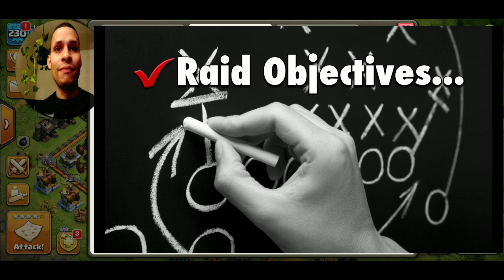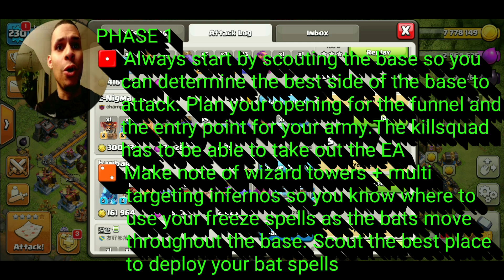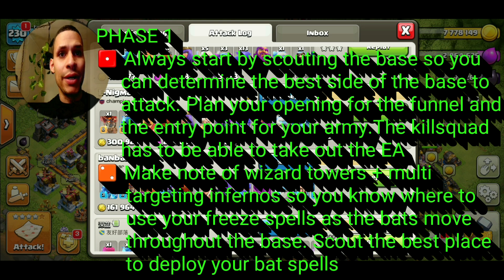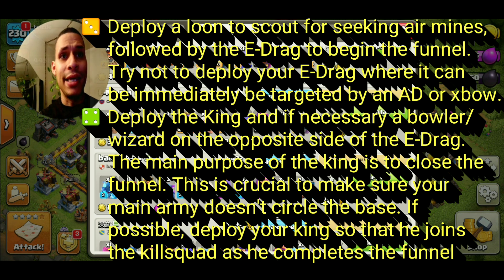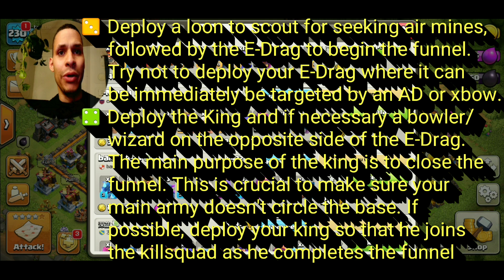Now for the raid objectives. Phase one, objective one: always start by scouting the base so you can determine the best side to attack and plan your opening for the funnel and entry point. The kill squad has to be able to take out the Eagle Artillery. Objective two: make note of where the Wizard Towers and multi-target Infernos are located so you can use your Freeze spells as the bats move throughout the base. Objective three: deploy a Loon to scout for any seeking air mines, follow up with the Electro Dragon to begin the funnel, and try to deploy your E-Drag where it cannot be immediately targeted by an Air Defense.